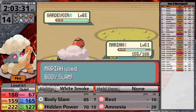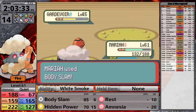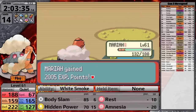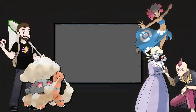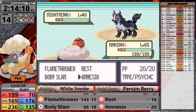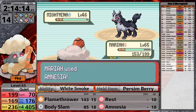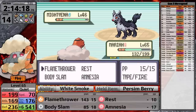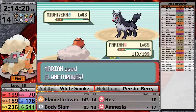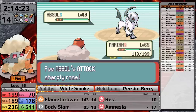Before the League, I face Wally — he's not an issue, Torkoal doesn't even drop below half health. With him out of the way, it's time to take on the Elite Four. First is Sidney — he leads with Mightyena, but White Smoke blocks Intimidate. I've replaced Hidden Power with Flamethrower since I can just buy more Hidden Power TMs for Wallace later. In Generation 3 all Dark-type moves deal special damage, so I set up Amnesia fully before sweeping Sidney's team.